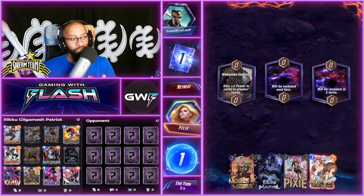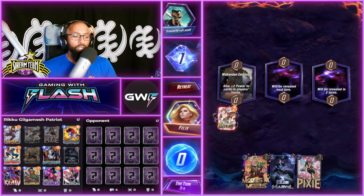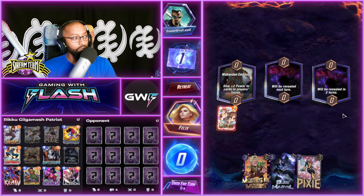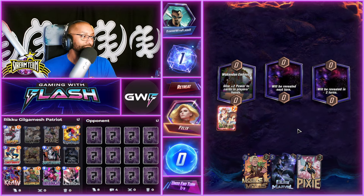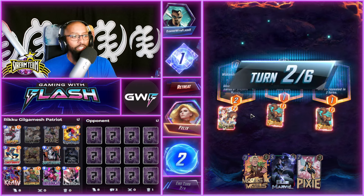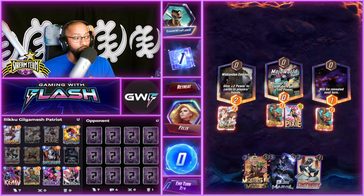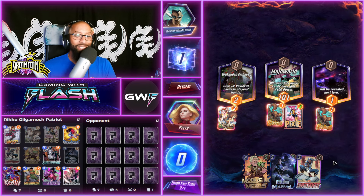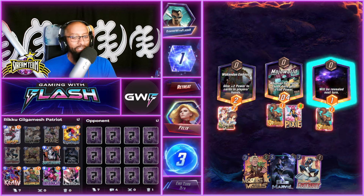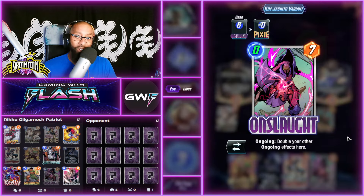We're going in the order we spoke about the decks - also from least to most favorite. Squirrel Girl on turn one, easy. It's not that I dislike the Patriot archetype; getting Squirrel Girl out early helps get priority and just allows you to do other things. We got Pixie here on turn two, so hopefully we can hit something good. I don't love Pixie - I had some rants about her on stream. The card is way too random to be consistently good. And we finally get a zero-cost Onslaught.